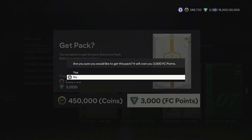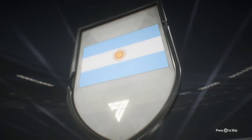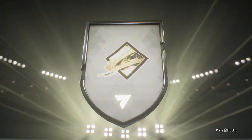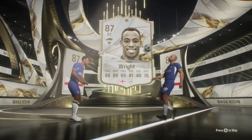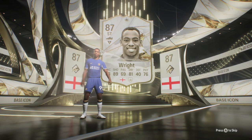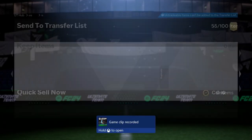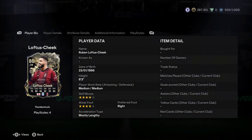Hello ladies and gentlemen, welcome back to another episode of the Chelsea Road to Glory. Today is the last day for all of the catching up we've done. We start off with our double icon Max 88 pack, and I know you're going to hate me for it just a little bit because it's FC points — but please bear with me, because we didn't pack anything extraordinary.